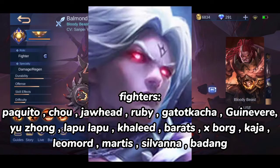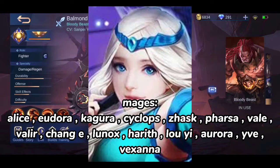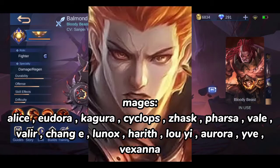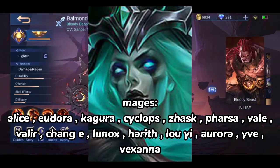Fighters continued: Limaud, Martis, Silvanna, Badang. Mages: Alice, Eudora, Kagura, Cyclops, Zhask, Faramis, Vale, Valir, Chang'e, Lunox, Harith, Luo Yi, Aurora, Yve, Vexana.